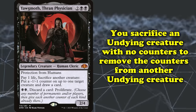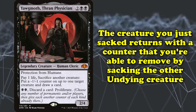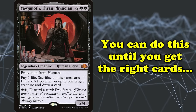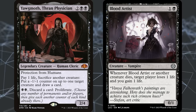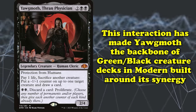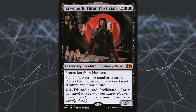You just sacrifice an Undying creature with no counters to remove the counter from another Undying creature. Then the creature you just sacrificed returns, and you can remove its counter by sacrificing the other Undying creature. This can go back and forth until you've drawn into the right cards, or just outright win the game by combining the combo with Blood Artist's effect to drain your opponent of life. This makes Yawgmoth the backbone of a green-black creature deck in Modern built around this strategy, and that's simply the most current, powerful form of Undying combos.